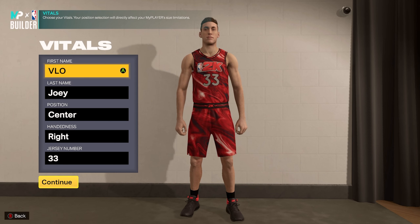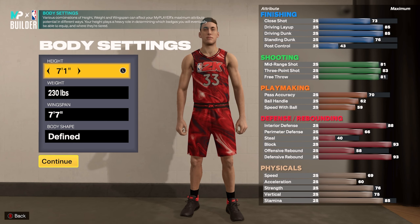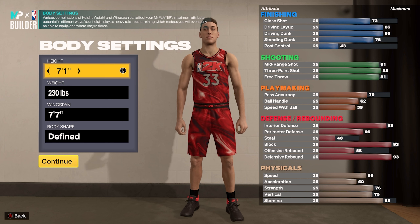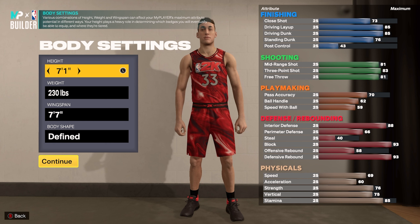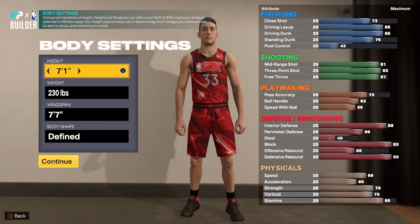This next build is pretty scary — it's a seven foot one center that gets double slashing takeover while still having an 83 three-pointer and being pretty solid on defense. Height is seven foot one, weight 230 pounds, wingspan of seven foot seven — that's the largest wingspan you can go while still having an 83 three-pointer. With that, you can get Hall of Fame Space Creator, which lets you consistently hit step back threes. I've been hitting these shots pretty consistently on all of my builds throughout the year.